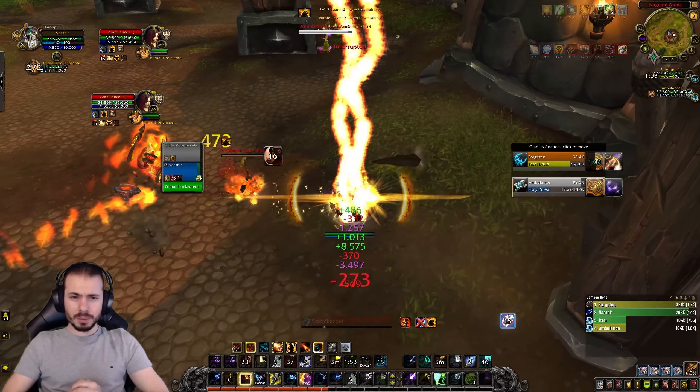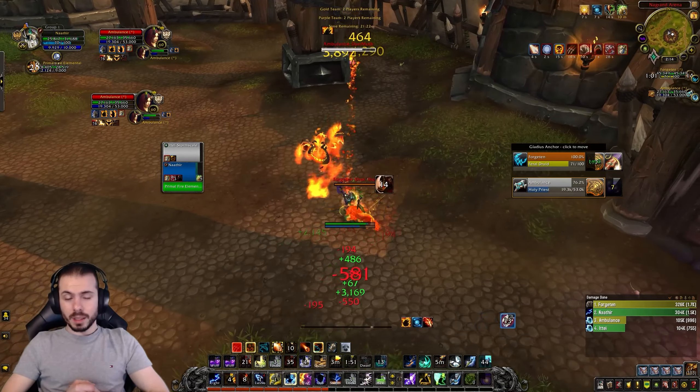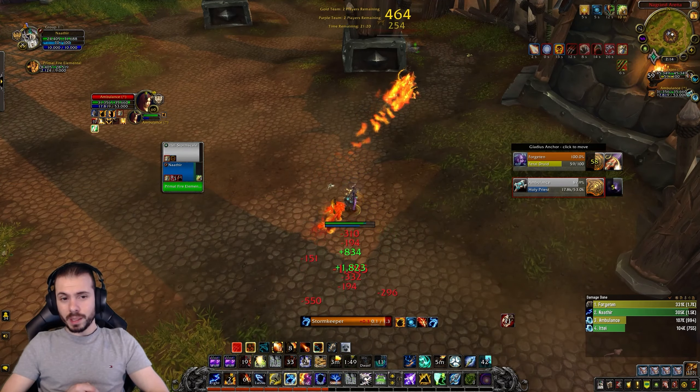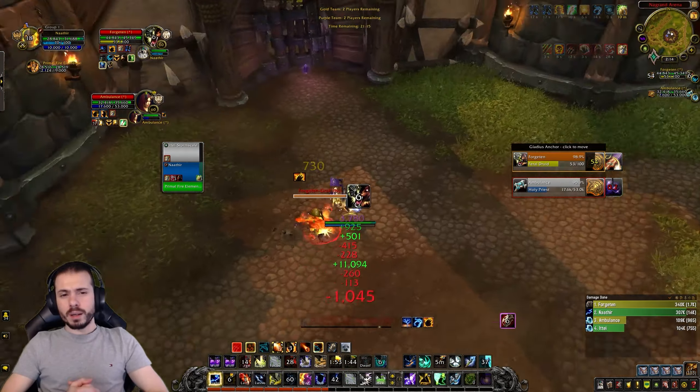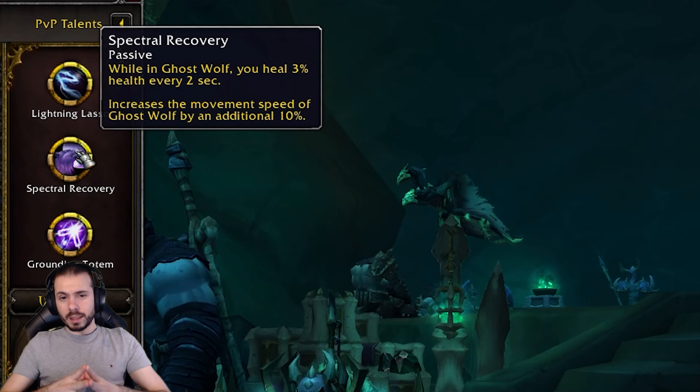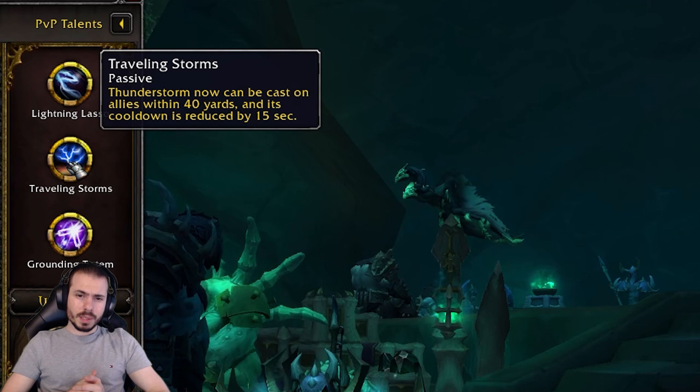Moving on to PvP talents, the standard options are Lightning Lasso, Sky Fury Totem, and Grounding Totem. Lightning Lasso is the bread and butter of your spec — you always pick this. A five-second stun with a ton of damage, yes please.